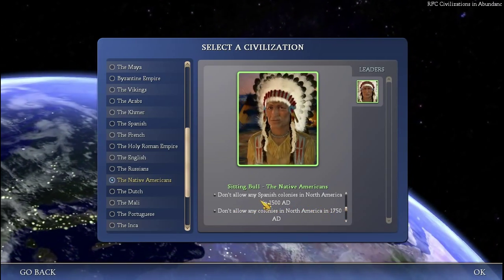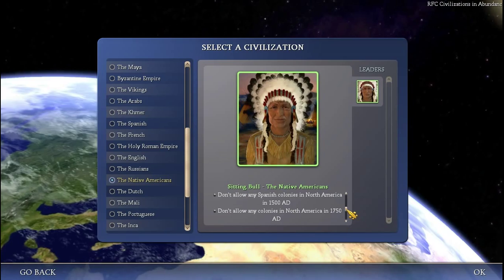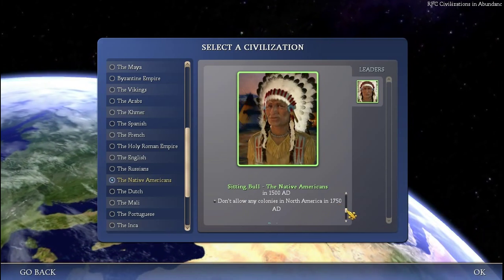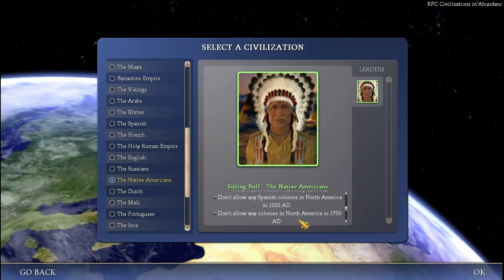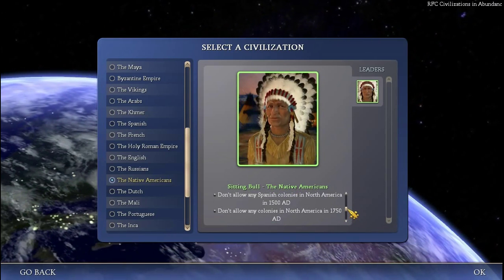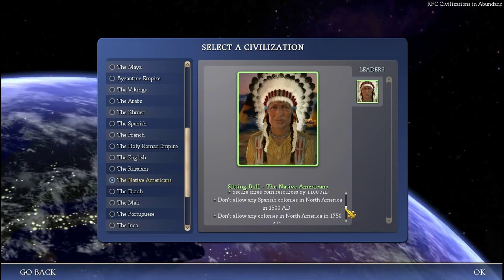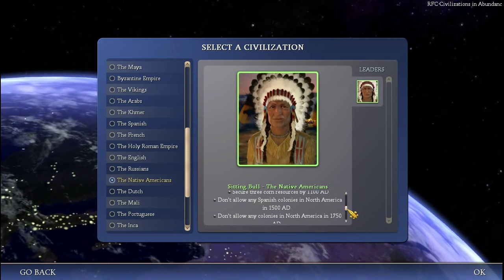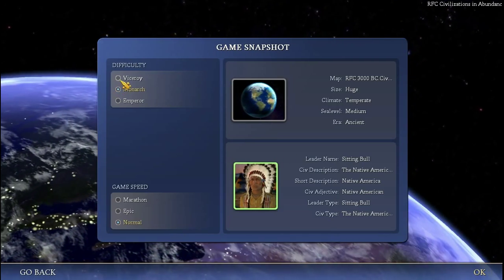Don't allow any Spanish colonies in North America in 500 AD — that's also not very easy. And don't allow any colonies in North America in 750 AD. Usually when you complete the second goal, the third one you should complete as well. The main problem with these goals is that you need a little luck to not get the conquistadors when meeting new nations. I can show you some tricks how to do it.